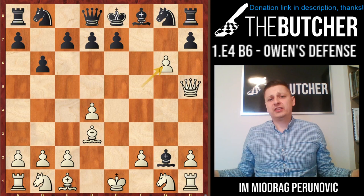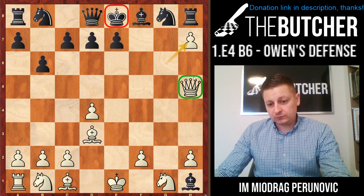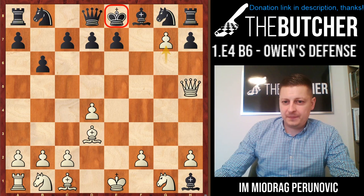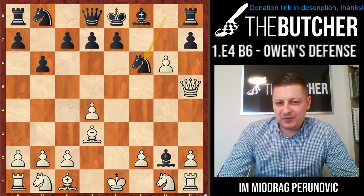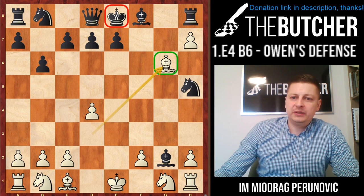They can't take on h1. If they take on h1, you either take on h7 which is checkmate to the king by Qh5, or you can even push your pawn up to g7 which is also checkmate. An interesting line is if they play Nf6 - it happened to me once. I captured on h7, so when they took my queen, the bishop was the one who controlled the king on e8. Although they have to play Bg7.